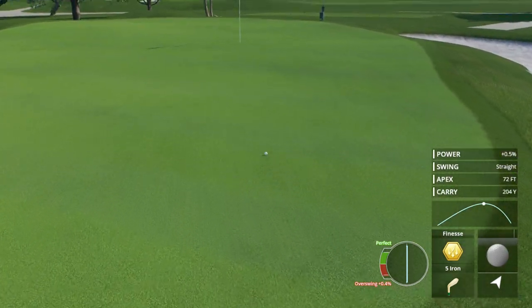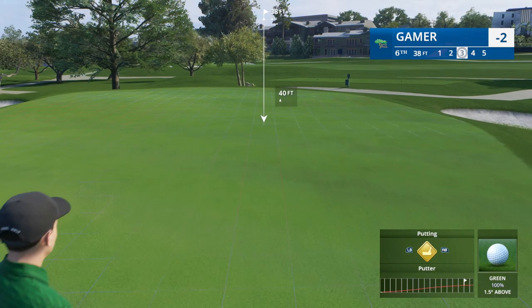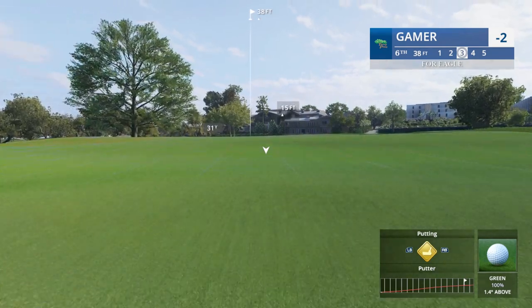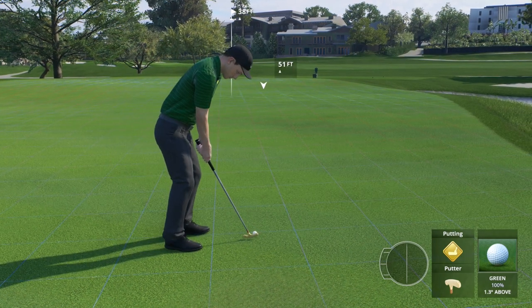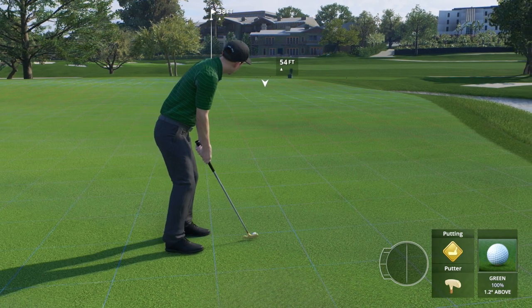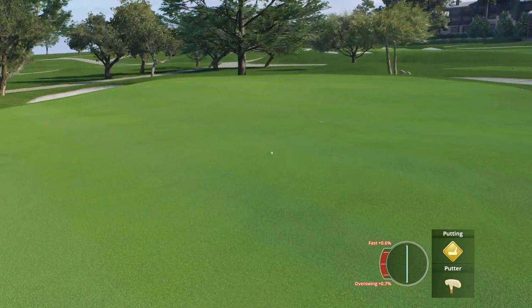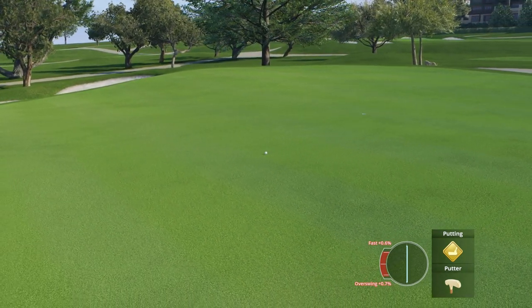Oh, that was gorgeous — needed a bit more distance though. Still a good shot. Mission accomplished — into the green, got enough release. Ball is 1.4 degrees above the feet, steady right to left — this thing's gonna break a lot, and it's uphill. Very similar to the putt last hole. Going to aim about 54 feet out to the right. Oh my goodness — misjudged that by a mile distance-wise.